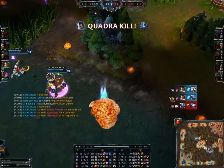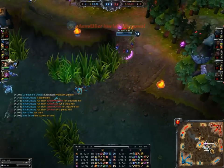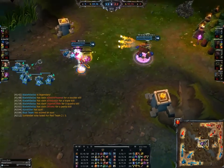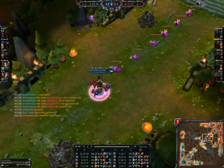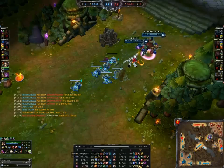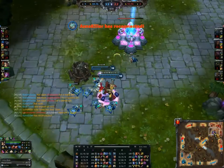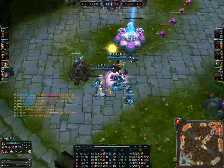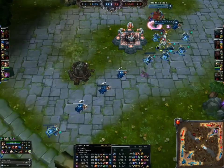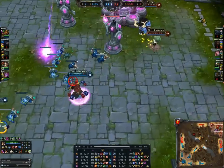Here you see the advantages of having a well-fed AD carry with a lot of lifesteal — it is completely ridiculous. Especially the damage he does. The build for Corki is way more harassment-based, so he cannot really do a whole lot in teamfights. He doesn't do nearly as much damage as Graves, he doesn't have the Phantom Dancer, he doesn't have the Bloodthirster. That's 16 kills versus 2 kills — that kind of makes a big difference. Getting tagged up a little by the Tower, could have taken out the Tower there, but decides to back off.